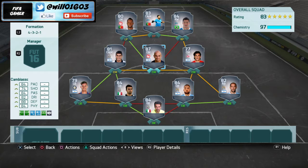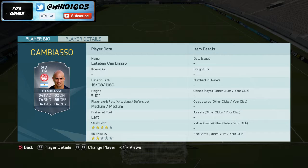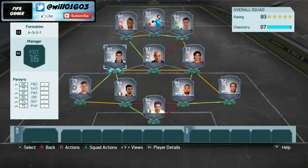In the central midfield position I've gone with Cambiasso's International Man of the Match card — this guy is absolutely phenomenal. His stats are insane: 84 pace, 82 dribbling, 88 defending, 84 physical, 84 passing, and 74 shooting. His lowest stat is 74 and everything else is above 80. He only costs 50k, which is an absolute bargain. Medium/medium work rate, left footed, four star weak foot.